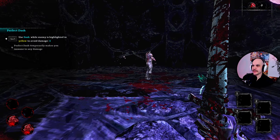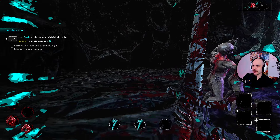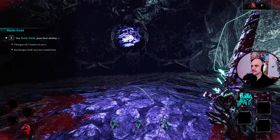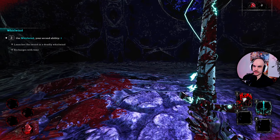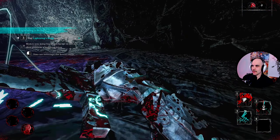So we can dash. With the yellow damage indicator we can dash out of it — that's really good. Use static field — not sure what that does. Whirlwind — it's a spin to win, that's pretty cool. We got a lightning sting and we can interrupt it early.